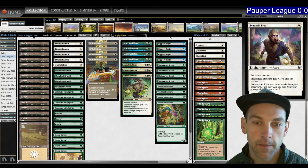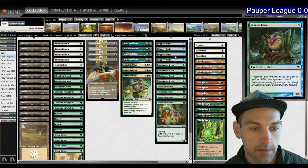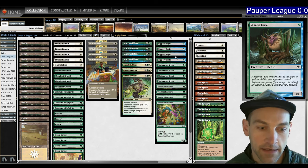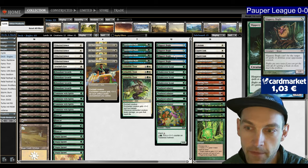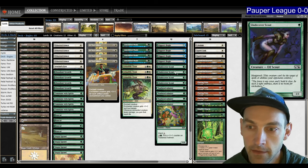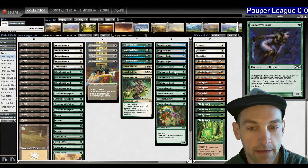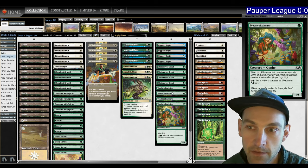Hello and welcome to another Pauper video. I'm KaliKais and today we're playing Bogles. This Bogles list is definitely different than your standard. We're playing Slippery Bogle which has Hexproof — pretty standard Bogle — and we're also playing Glade Cover Scout, a regular one-mana Hexproof. Normally we'd play Solana Ledgewalker as the next creature, but we're playing this silly one called Toadstool Admirer.